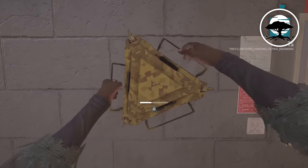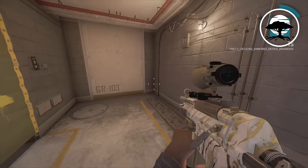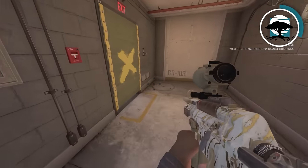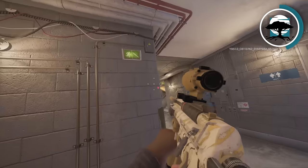My next operator is Melusi. The mistake I see Melusi players making is they're not putting their traps in the right places. If I put a trap right in front of a door, this might seem like a good idea because it only gets activated when they walk in. But that's the thing — once they walk in, all they have to do is look down, shoot it, and it's gone.